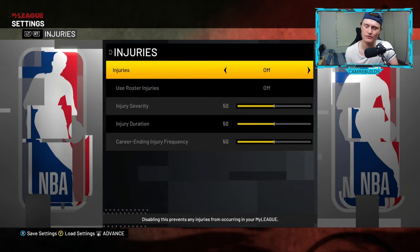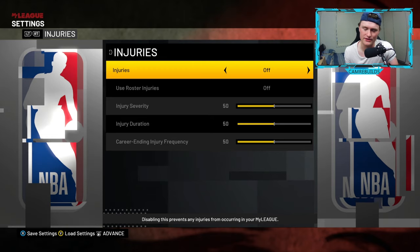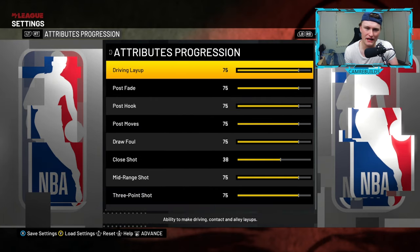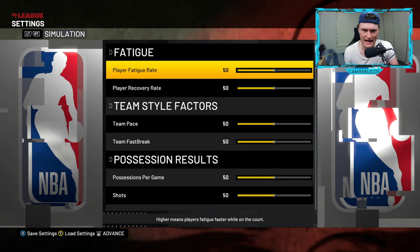Injuries — you can turn those off as well. It just makes it a lot easier. Injuries just get to be a pain in 2K. Everything else here I leave at 50, I leave absolutely everything the same as it is right now.